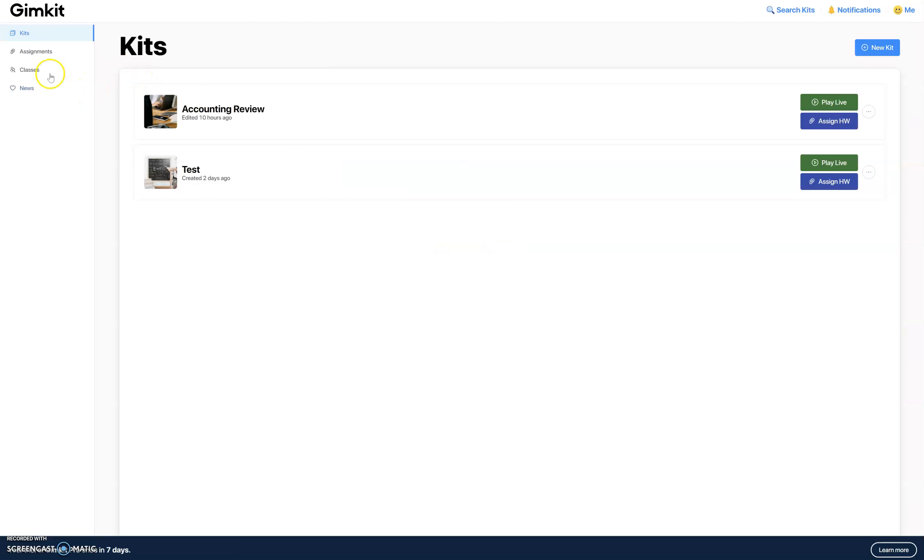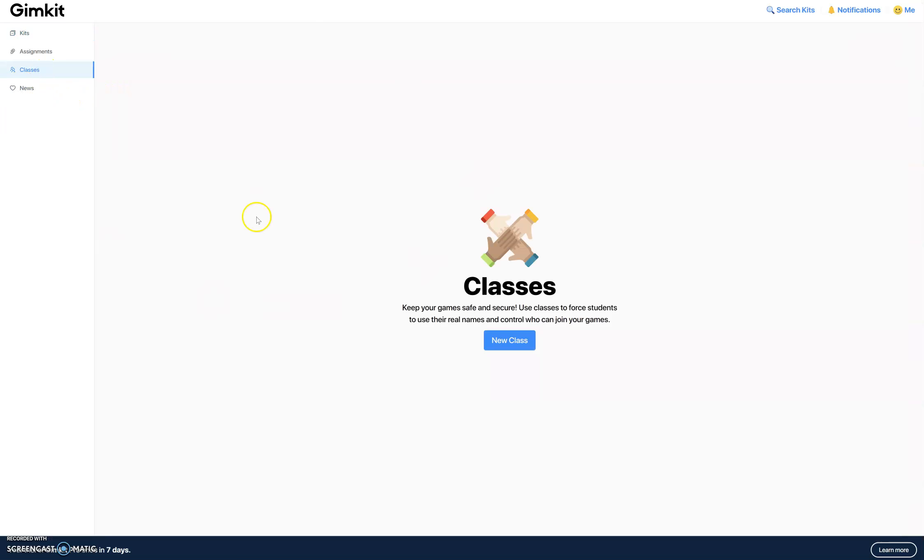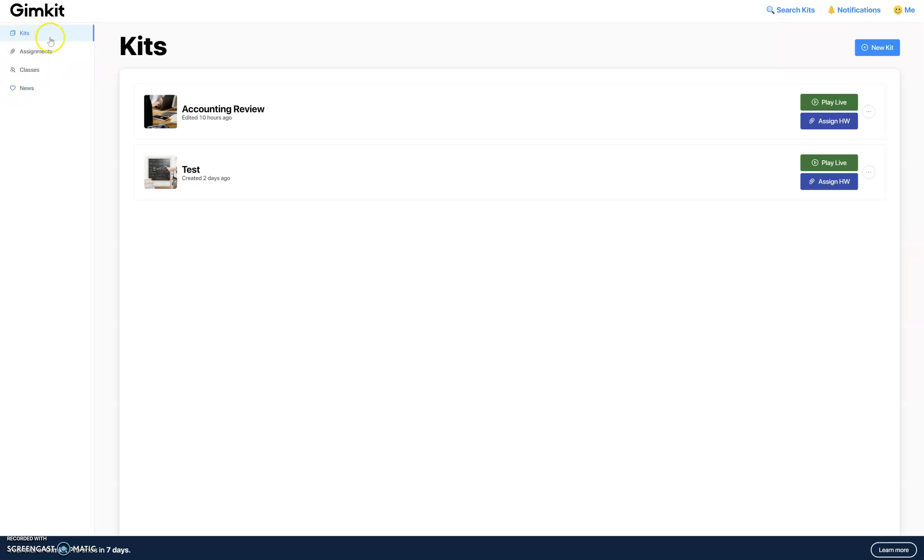Once you create your account, this is the landing page. You can set up classes. There are also kits, which are basically groups of review questions — think of it like unit one, unit two, unit three. You plug your questions in here.